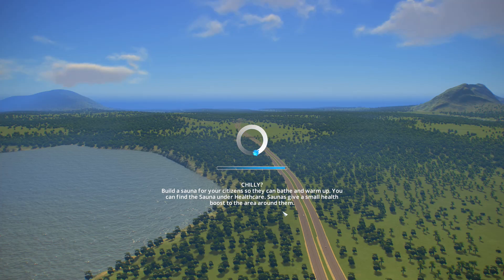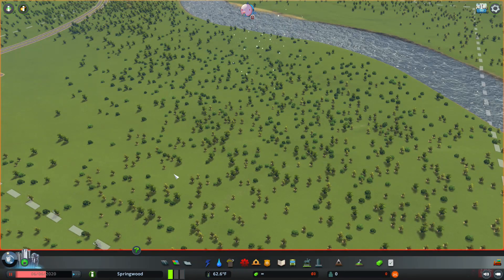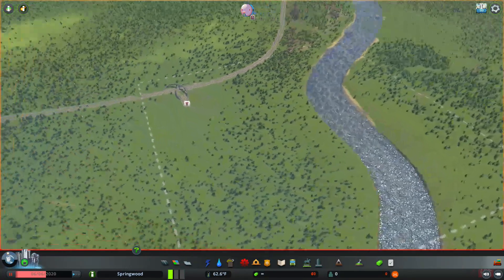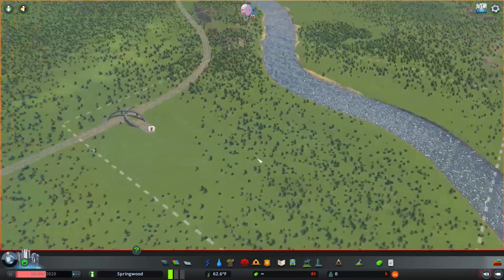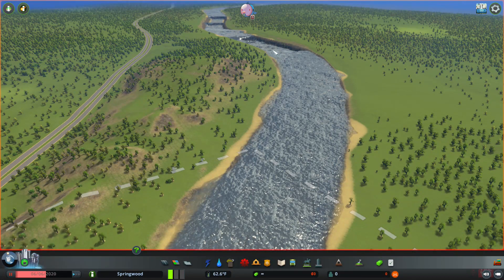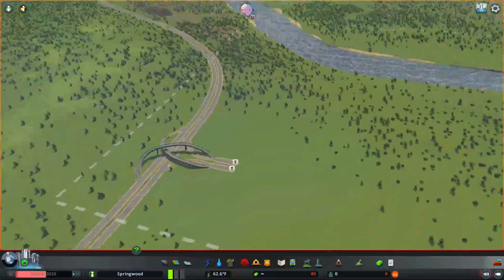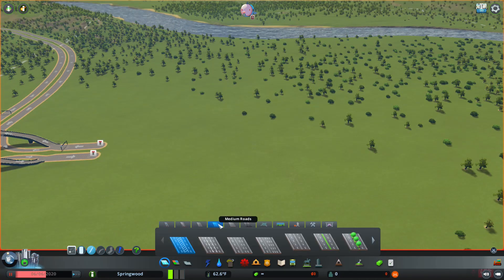I'm sure StreamLabs has a bunch of amazing stuff I can use - they've got some pretty cool things, so I'll definitely be looking at that for future streams. This actually looks pretty much like the old one, just with a larger river. Holy crap, what is going on with the map there? That looks awful - however, if we expand that way, maybe I can put some hydroelectric.